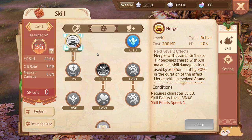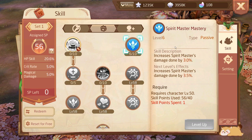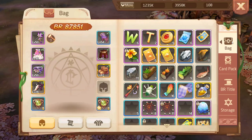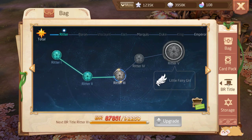Some of the talents in the Promotion tree give a straight three percent power increase — literally a pure damage boost. Do not underestimate how valuable these are for increasing your battle rating. The game also has a BR Title system: when you reach certain levels of battle rating you can redeem a status title.